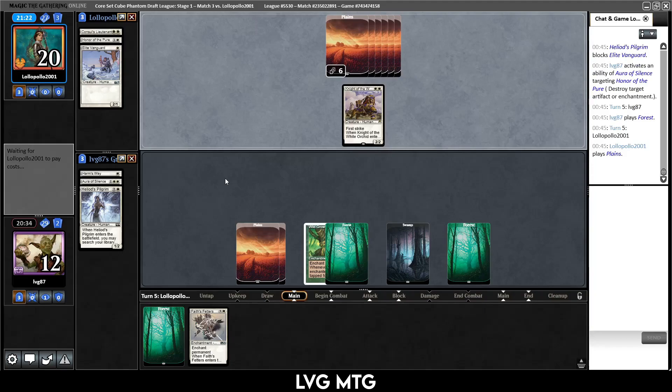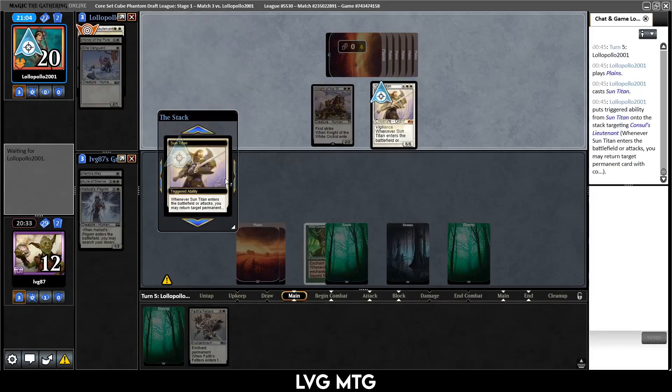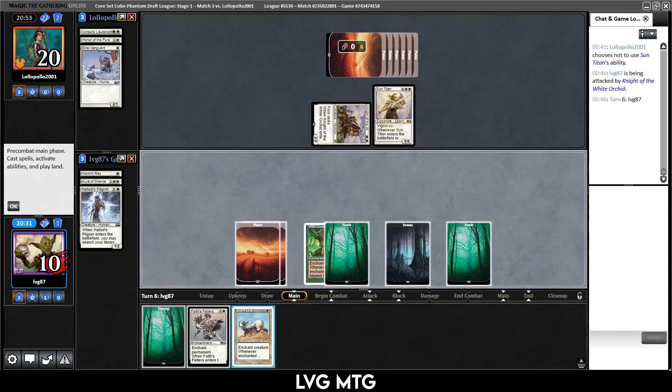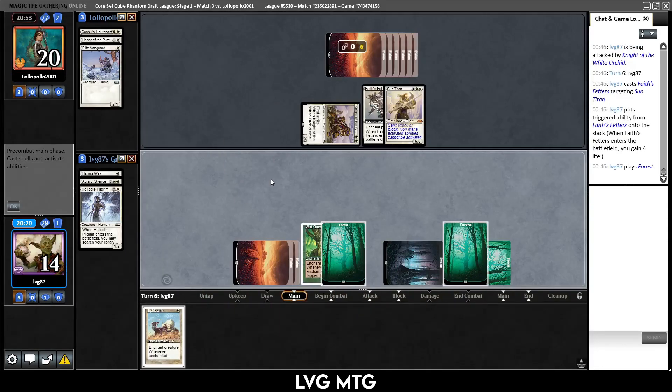Sun Titan — well I'm glad we waited with Face's Fetters, but Sun Titan is annoying. It probably just gets back the Lieutenant. Our opponent's deck is solid white creatures — just good stuff. Wait — they chose not to use Sun Titan's ability. That must have been a misclick, but very good for us. So Face's Fetters the Sun Titan, play a Forest and say go. We can also Spirit Link this creature so we don't take damage.